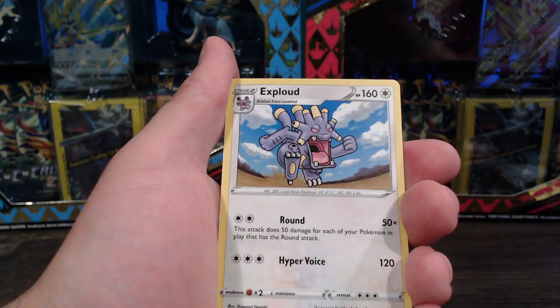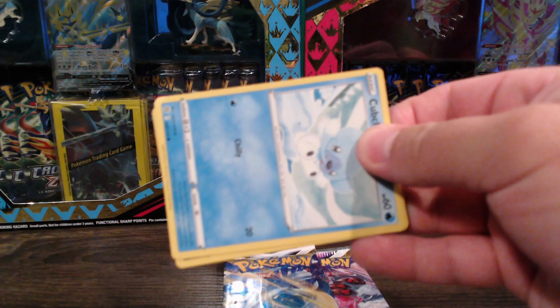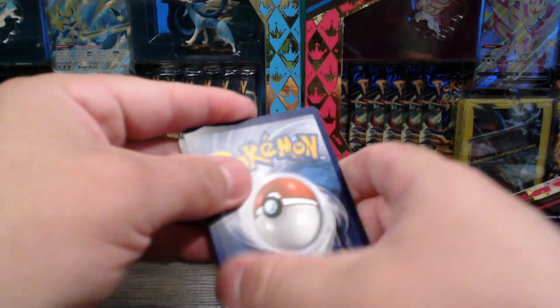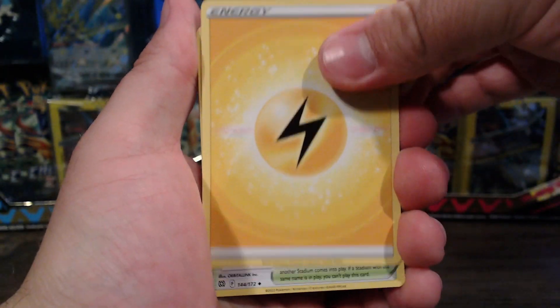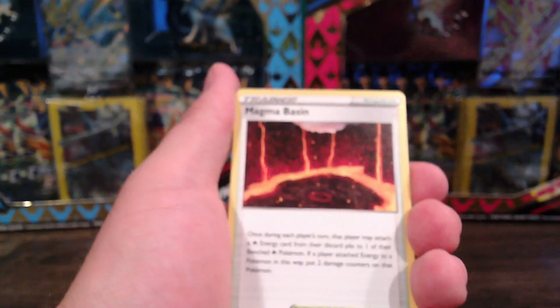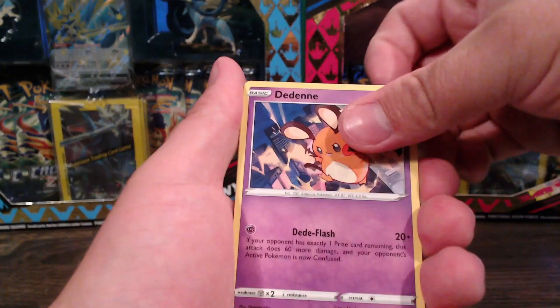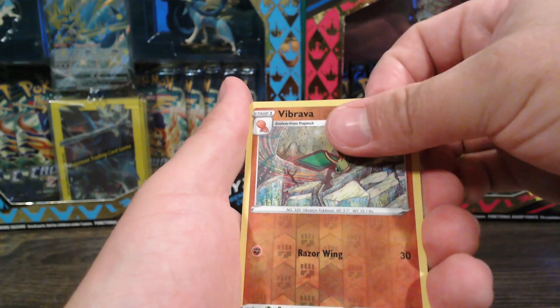I have to get Eevee as a reverse into a non-holo. Alright, Brilliant Stars - let's do me well. There's your QR code. Let's hope there's a good card in here. Let's see if we get a Charizard in Brilliant Stars. Wow, I can't grab today or speak - it's one of those weird days. Farfetch'd - let's go. Grimer into a regular reverse holo.